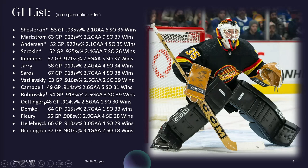Oettinger isn't signed as of making this video, but he'll more than likely get more than 48 starts because Scott Wedgwood is his backup. He put up a good season last year — 914 save percentage, 2.5 goals against, 30 wins in 48 games. That's a high win percentage, and he's going to get more starts because he doesn't have much of a quality backup.